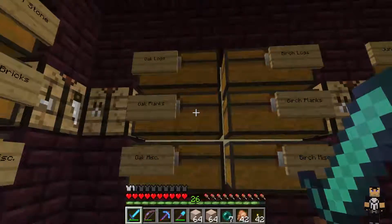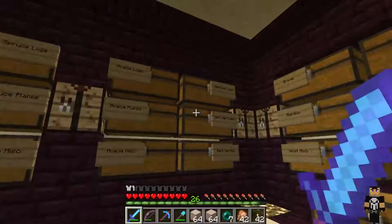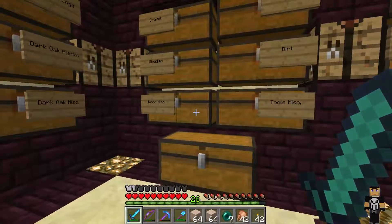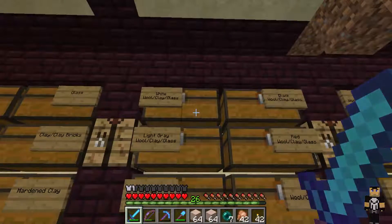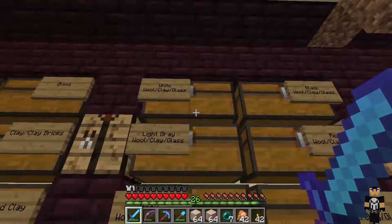So all the different things — oak, birch, jungle, spruce, acacia, dark oak, gravel, obsidian, miscellaneous wood. Yeah, so it's hyper organized, and now each chest also has — each of these chests is for specific colored things.